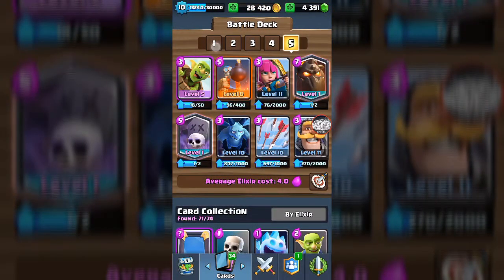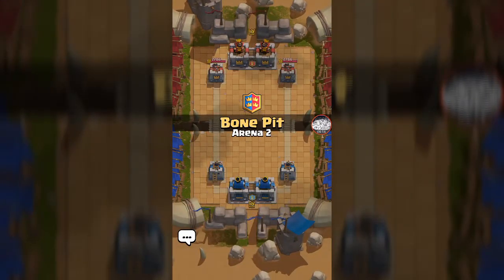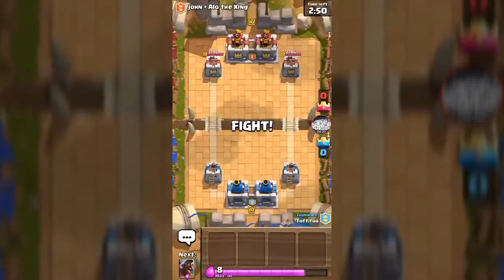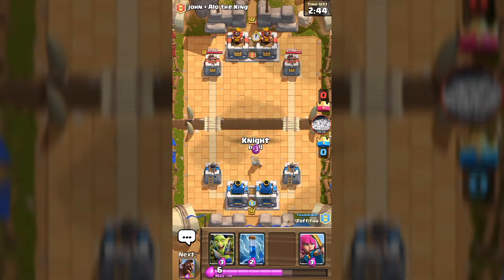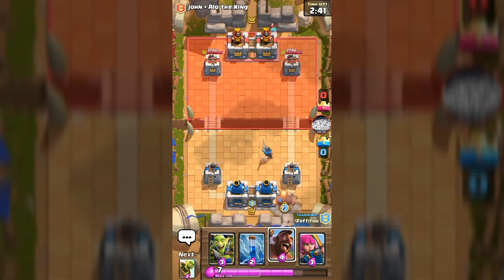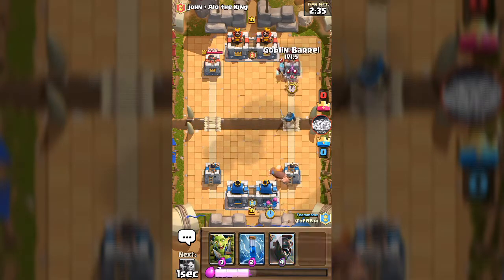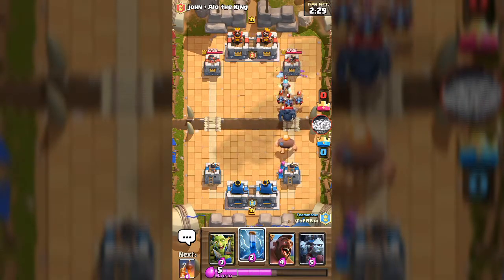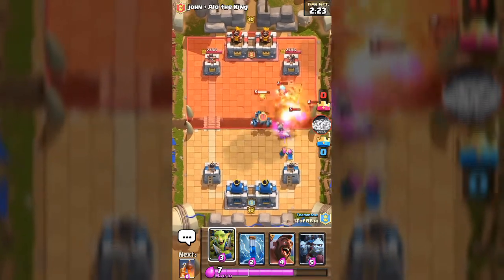What is wrong with all my teammates? What if we just try to use a normal kind of deck? Can we even win this? Our teammate is Toffee Food. Let's begin with the knight. Why can't we even get one good win? Let's put our archers at the back and throw over the goblin barrel.